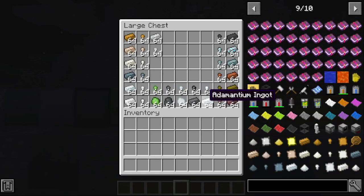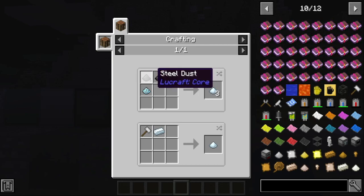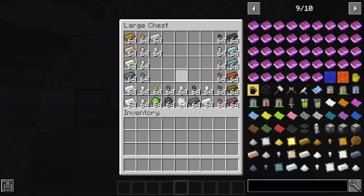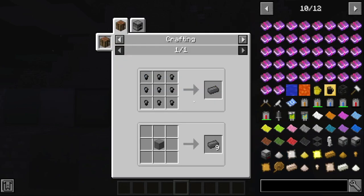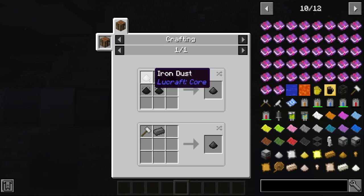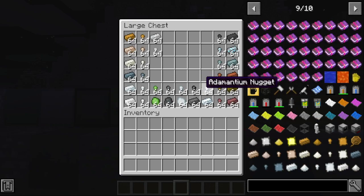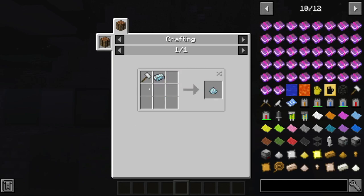I'm trying to make adamantium. To craft adamantium, you're going to need steel. To craft adamantium, you need steel dust and vibranium dust. To craft steel ingots, you need steel dust and coal dust — and I'll show you how to make iron dust. And basically that's it. To make adamantium, you need steel dust and vibranium dust.